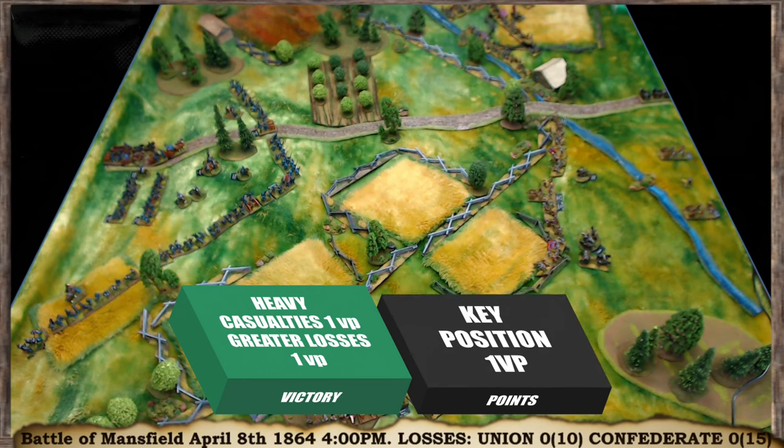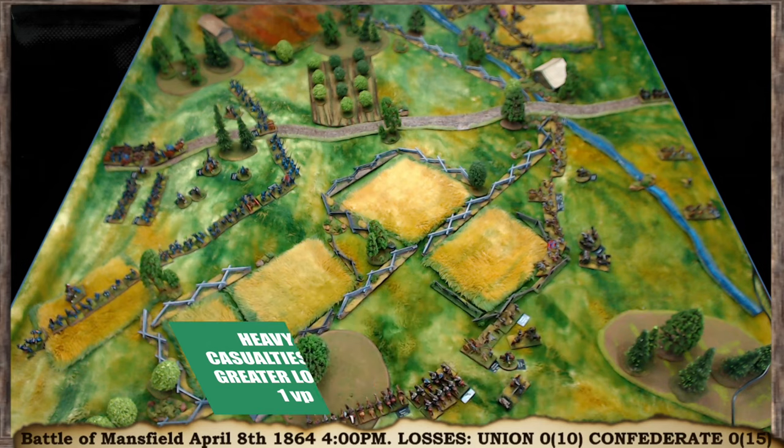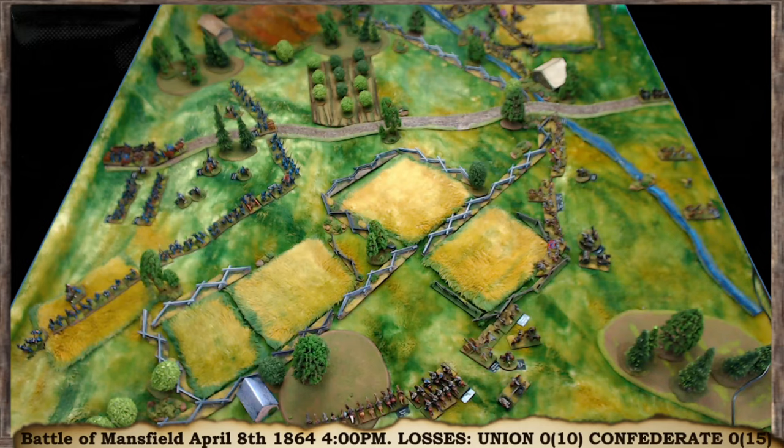The victory conditions are: the Union will suffer heavy losses at 10 stands lost, and the Confederates at 15 stands lost. The objective is to capture Honeycutt Hill, up on that hill there. The Union are on the defence — they've come down the road in pursuit of the Confederate Army, come up on Honeycutt Hill, and found the Confederates have turned around and are ready to attack.